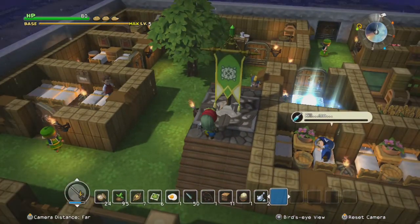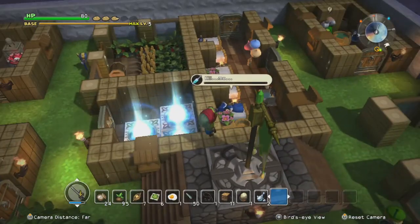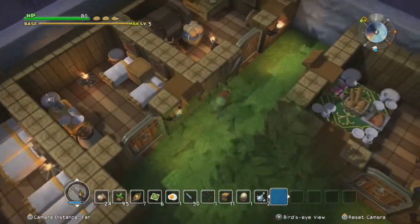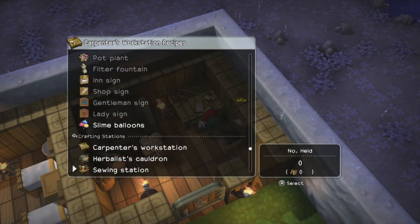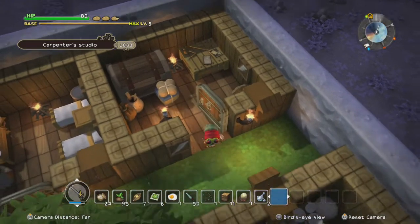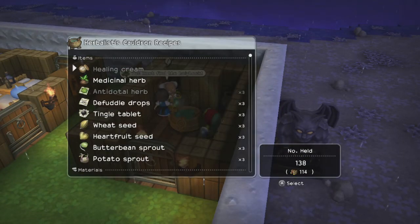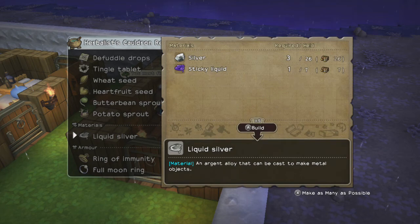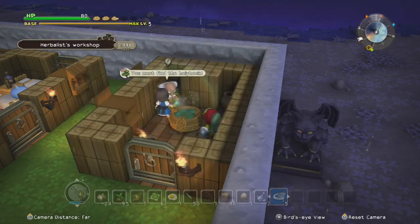Well now we need to get ourselves some hollyhock. Let's make that table first, shall we? What do I need for the transmutation table? I need more liquid silver and a herbalist cauldron. I need to run all the way to the other side of town - never thought I would say that. I can also now make liquid silver - that's a good idea. I need the other table first.